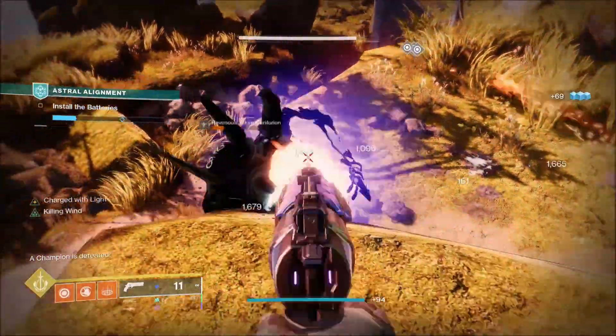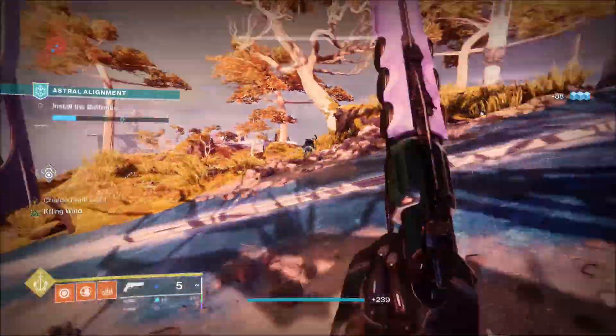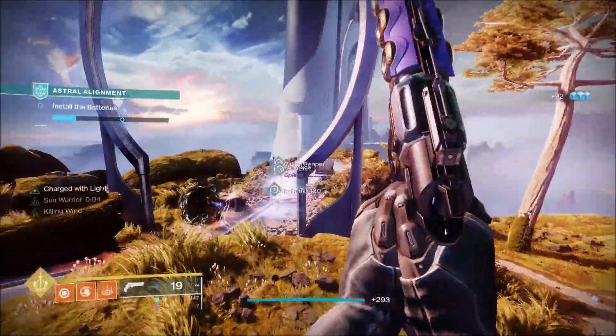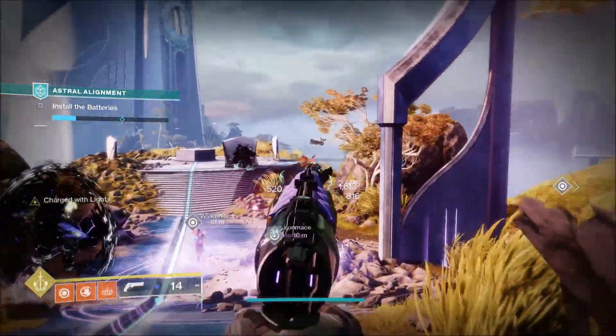Once the Umbral Engram is unlocked, go to the Prismatic Recaster and roll the engram to — fingers crossed — get your Vulpecula hand cannon. Once you've got your hands on the Vulpecula, you can actually obtain this exclusive emblem.